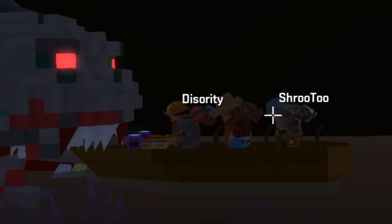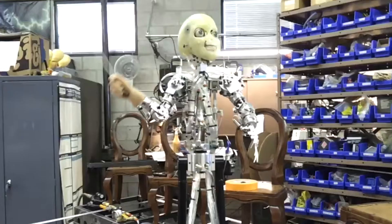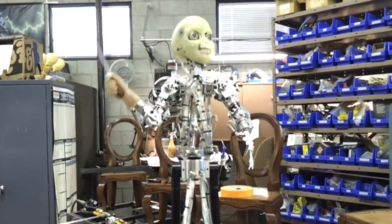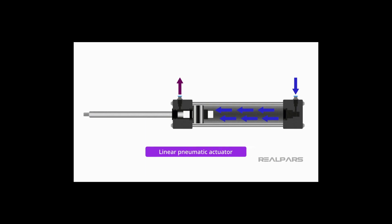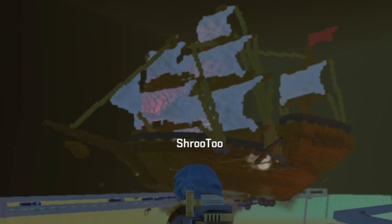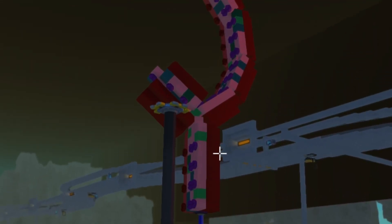Now if you know anything about animatronic characters in real life, they usually run on what's known as pneumatics. This means that their movements are done by pneumatic cylinders — pistons that extend and retract by the use of air power. The good thing about this is that they allow props to move extra fast and be more robust. Like if you get hit by a swinging metal arm like that, you're probably gonna get injured. This carries over to Scrap Mechanic 2, because pistons can move faster and have more strength than bearings.